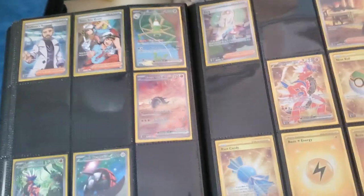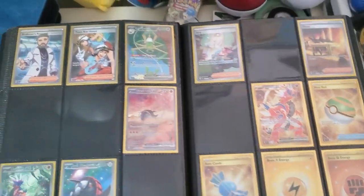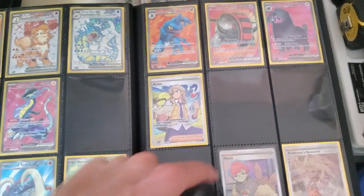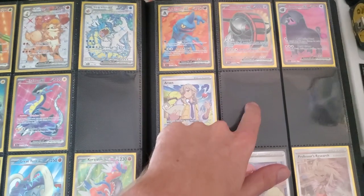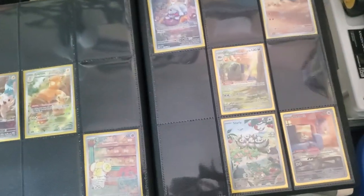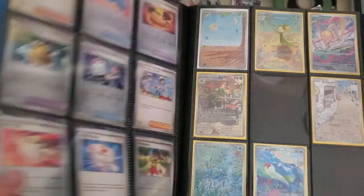Can't remember off the top of my tongue, but we also need this one, which is Arvin, I want to say. We also need a regular Arvin. Then we need Katie, a few others, and then I think we just need the Gardevoir Full Art, and then a little bit of those, and we have all that.